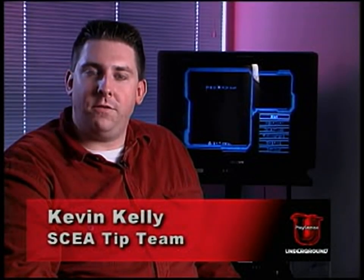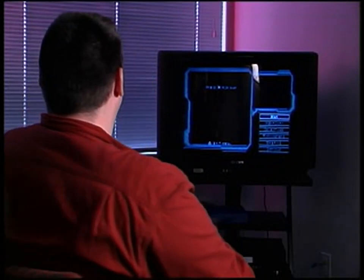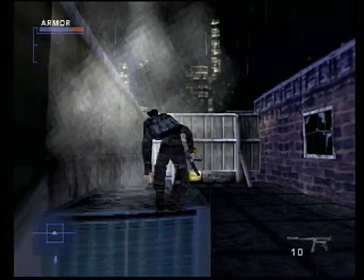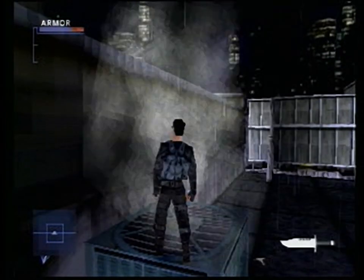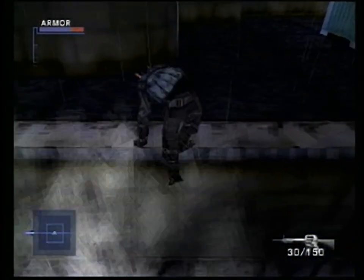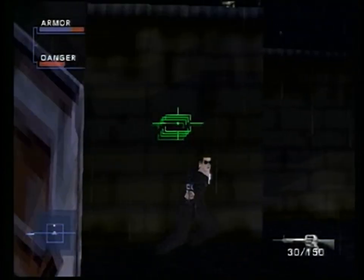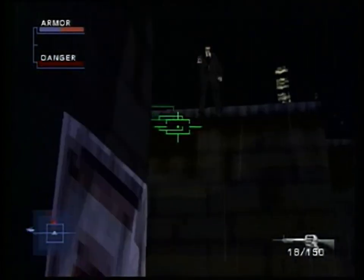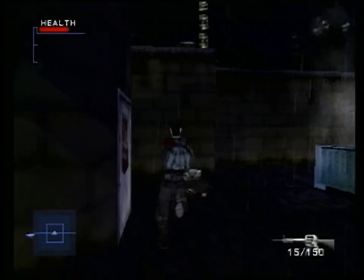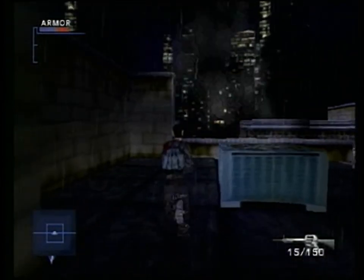Here's a cool move to get off the rooftop in the New York Slums level for Syphon Filter 2. Come up onto this fan. Make sure you select a powerful weapon with enough ammo. You'll have a couple of guards up here that you're going to want to take out. Go ahead and take them out easily with headshots. You have one on the level of the rooftop you're on and one below. Pick up any flak jackets and ammo that they have, then come over here to this ledge on top of the roof.